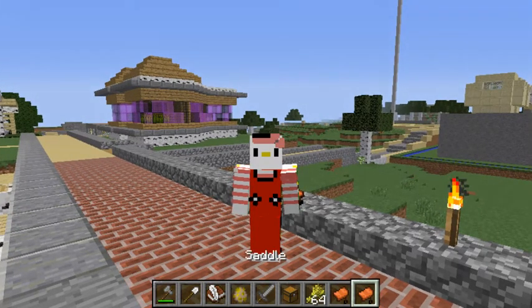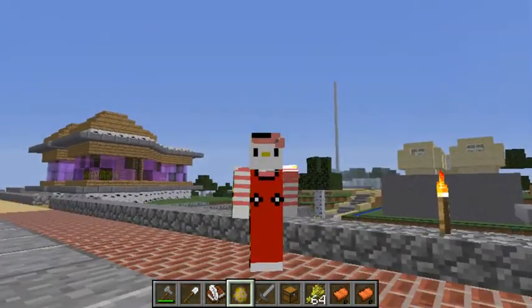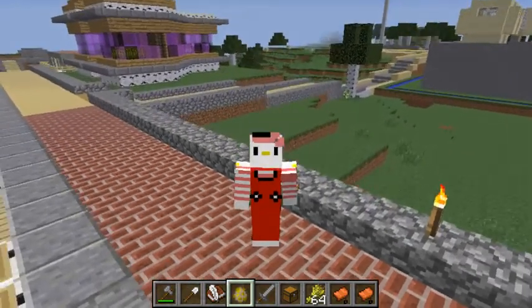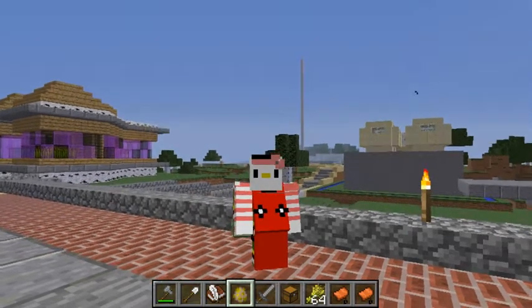My treasure is going to be based on horseback riding, so I'm going to have saddles, wheat, and a horse egg. As you go through the scavenger hunt, you'll be able to ride a horse when you're done. But it's up to you about what you want to put in your treasure, because it's your treasure for your friend.